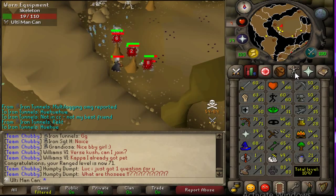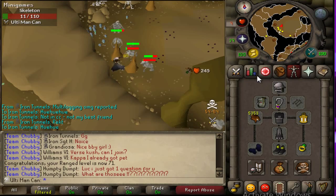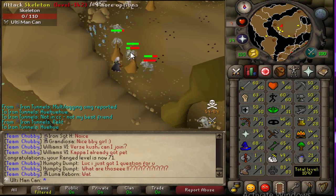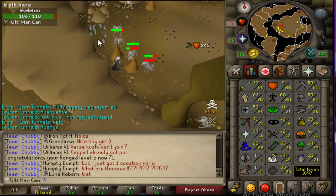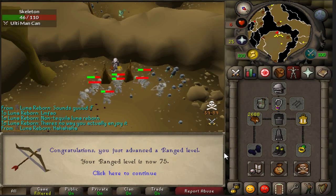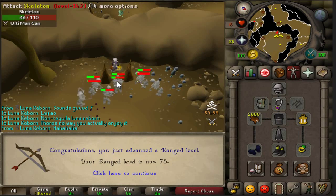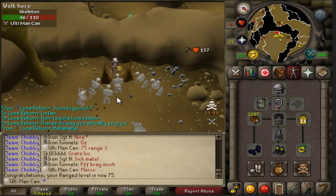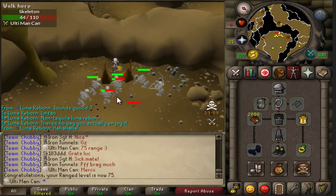I'm 71 range right now, I have 5.3k chins left, so I'm going to see what level I can reach - pretty sure it'll be 73. Let's keep going, I just wanted to show you guys this spot. Coming in with level 75 range, very nice. I still have 2.78k chins left, not too bad. I'm pretty sure I can get 76 with this, but that will probably be the end of my range levels with chins.